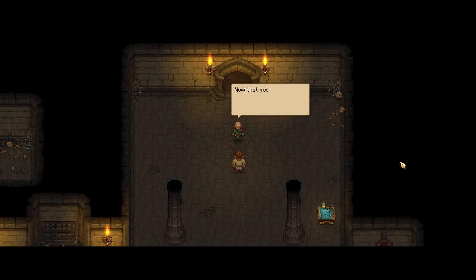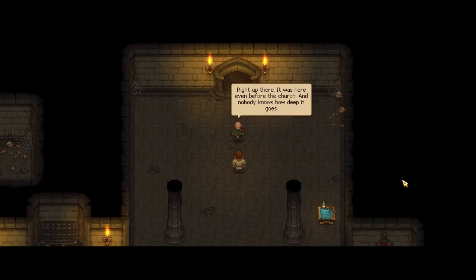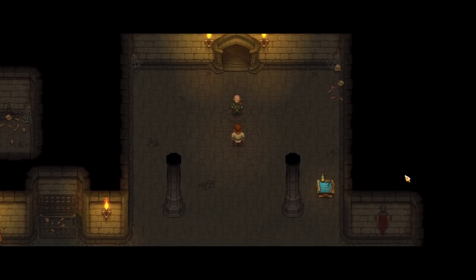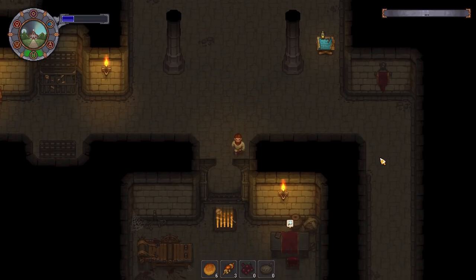Actually, I could use your help. Now that your immortal ass is here, I've decided that I don't want to die in this dungeon. What dungeon? Right up there. It was here even before the church and nobody knows how deep it goes. The first inquisitors fought something down there before the ancient contract. How can I help? I have my sources, so I always know where to find what I need. At this point in my plan for retribution, a lot of things I need are in that dungeon. First, I need a bucket of blood and five bloody nails.